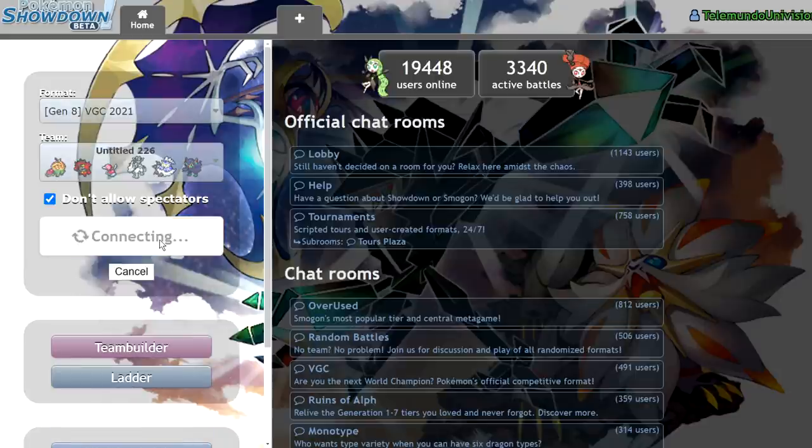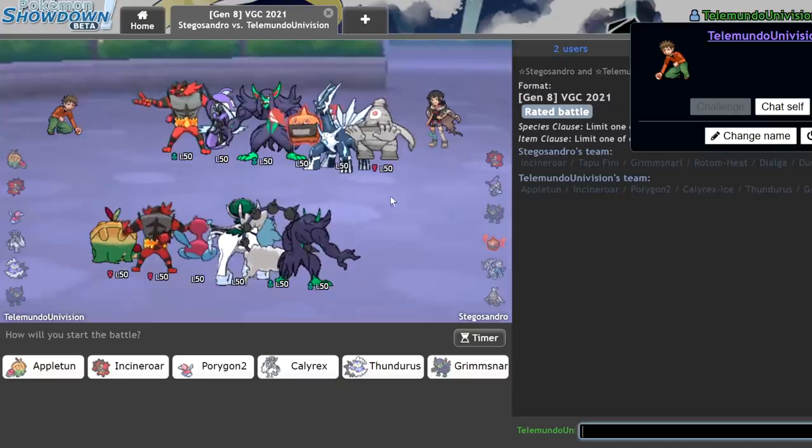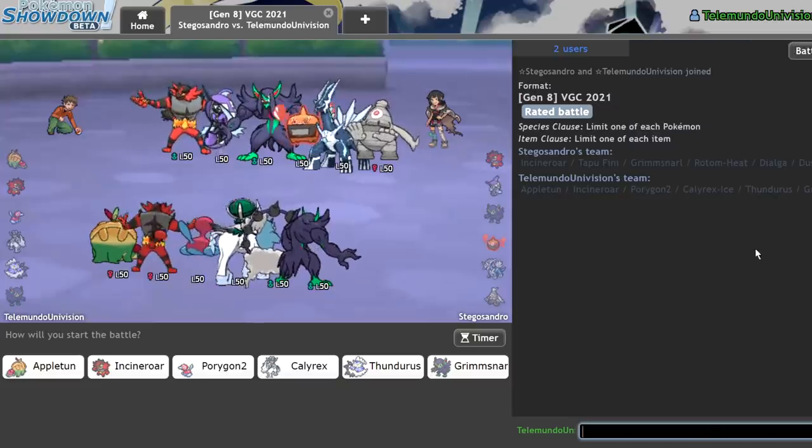Now we are on the Telemundo Univision account, which is the account I just spam teams on. Through spamming teams and having an absurd win-loss ratio of nearly 50-50, I've hit 1482, so it's like a mid-ladder account. This is the account I just spam teams on and see what sticks — just throw everything at the wall and see what works.